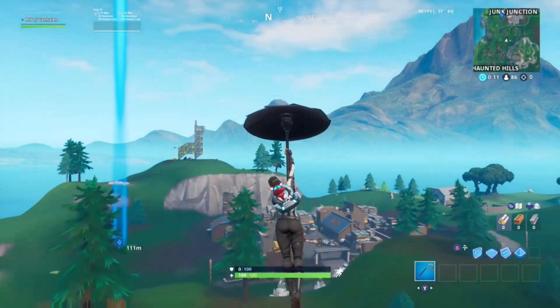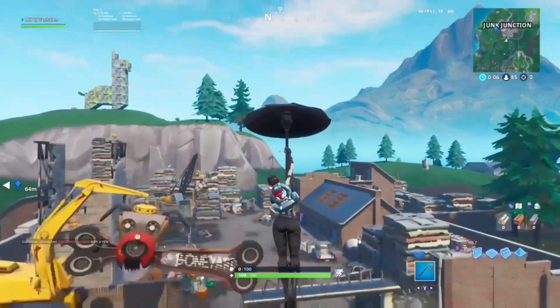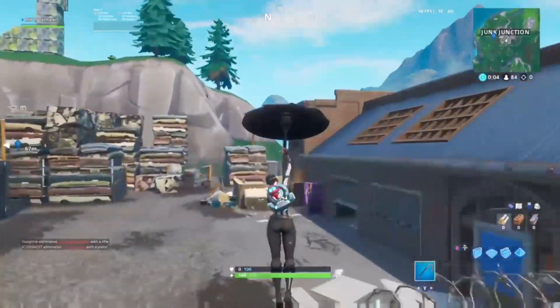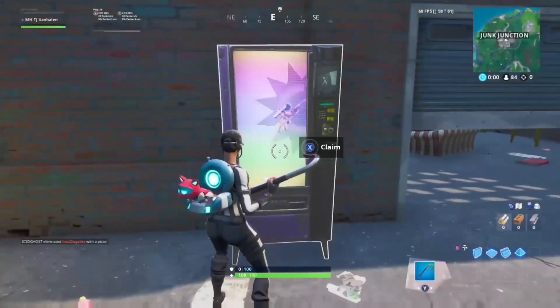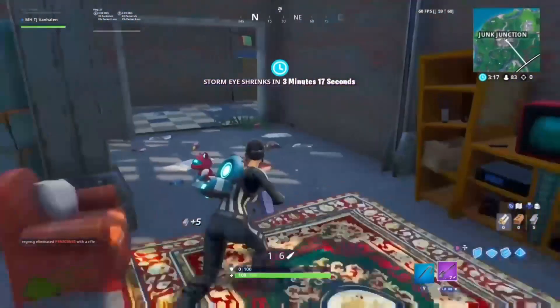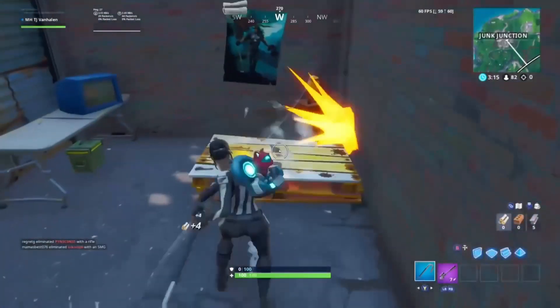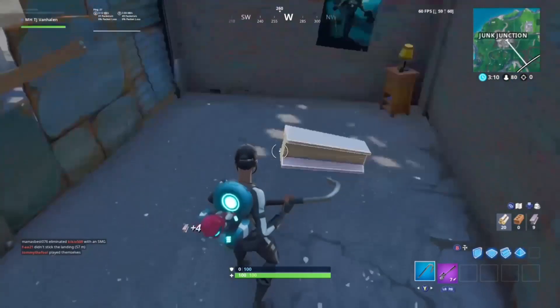Footbite 8 is at Junk Junction — this is an easy one. You don't need anything specific for this. Just walk in here, walk to the right where the bed is, and you're going to see your footbite right there. I already collected that one so it's not showing up.